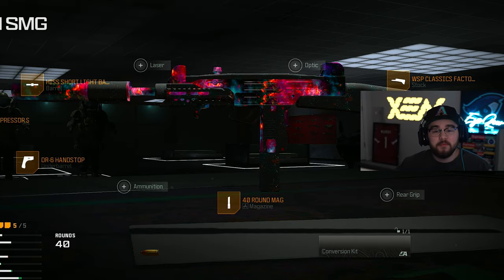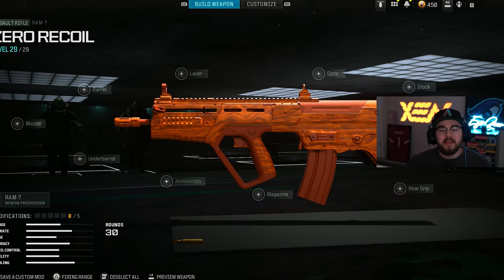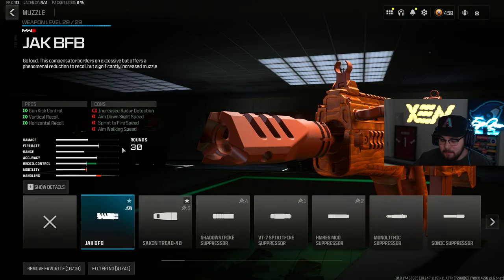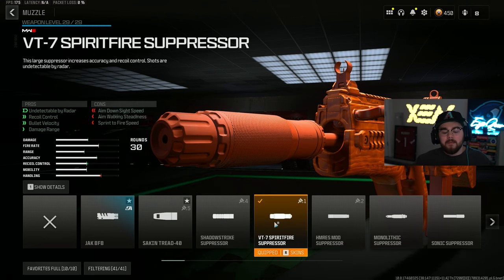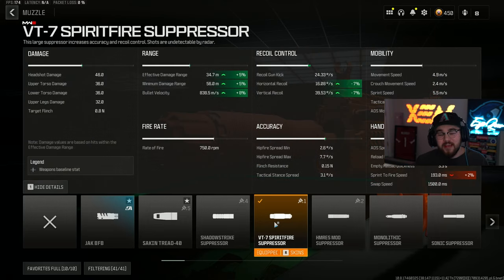Jumping into loadout number four, we finally don't have an SMG — we have the RAM 7 Assault Rifle. It was meta for a super long time and caught a few nerfs, but it's still super good in the current meta. Starting off the build, for the muzzle we have the VT7 Spirit Fire Suppressor, keeping you off the mini-map while giving you recoil control, bolt velocity, and damage range — the RAM 7 isn't moving and it's hitting harder.